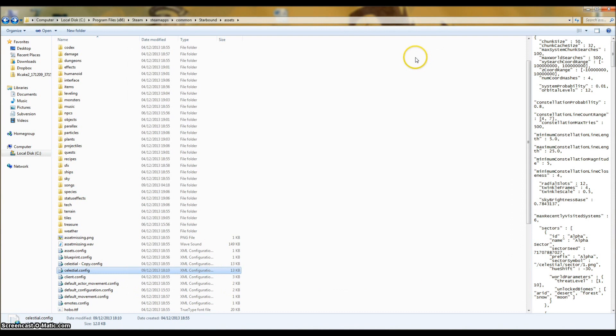Close that down and we can go back into the game now. I've completely closed down the game because I'm not sure whether you have to reset the game or not — I'm assuming you do. So I'm going to reload the game from scratch and see what my Gamma Sector now looks like. I'll see you in a second.